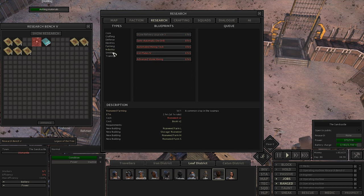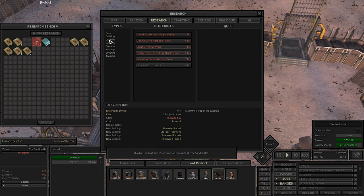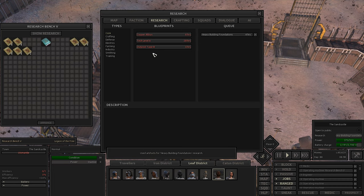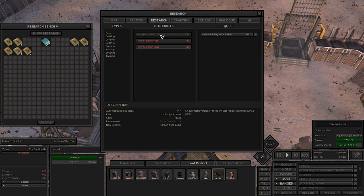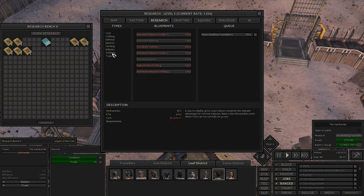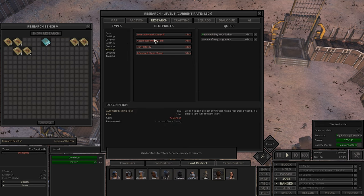Heavy building foundation is going to help us out in the future and yes it uses one of our engineering research books but we're going to have to bite the bullet on that one. Hydroponics will be great to get into as well but an AI core is going to be very hard to find. We can look at spending some of the other research books on things we've left behind - thievery training and lockpicking. It takes a fair few books but those books aren't too expensive and they're relatively easy for us to come across.